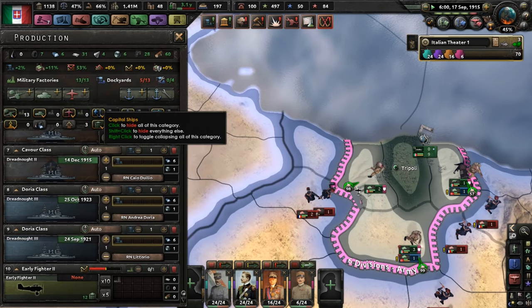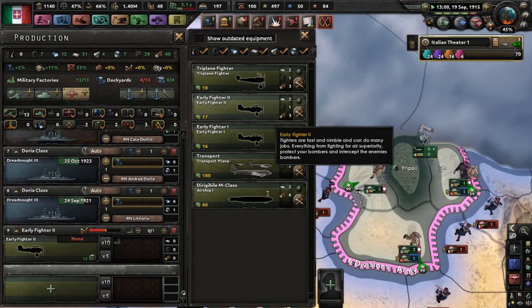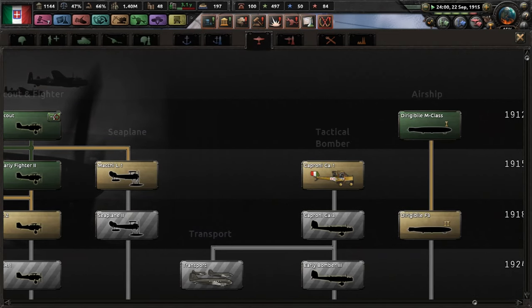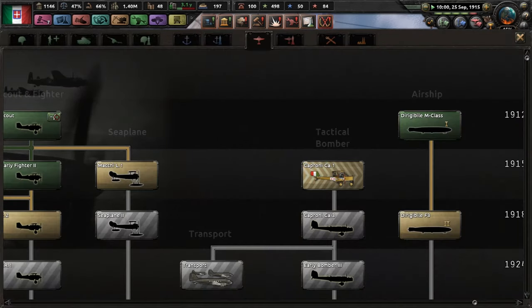Not exactly doing too hot here. I need some bombers — do I have extra research slots? Yes. I need tactical bombers. Here we go, yay!